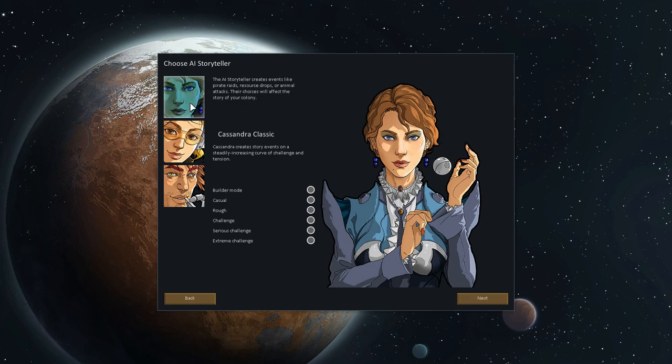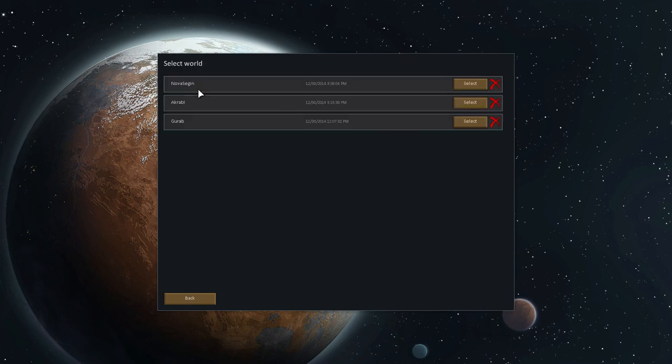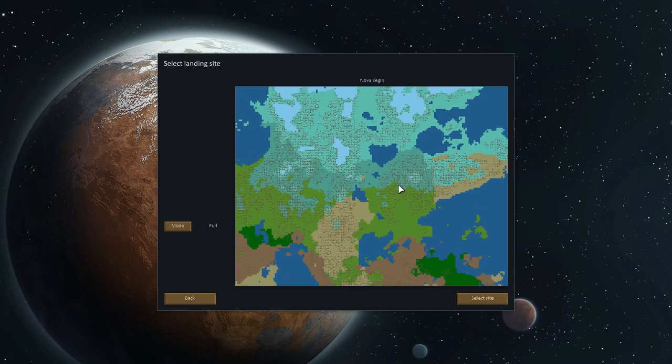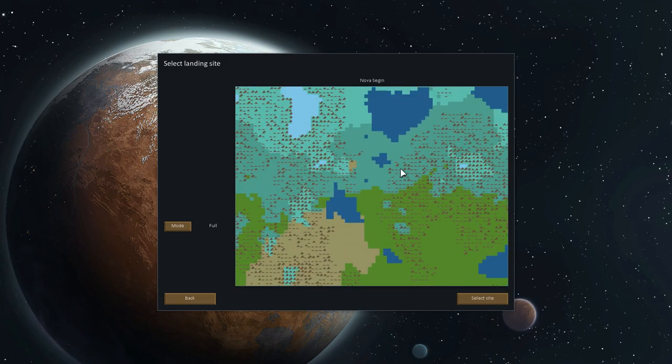We're going to go with Cassandra Classic. We can also choose difficulty levels down here — I think we'll go with Casual. This says that when the Storyteller sends threats, they will be 30% as large as in challenge mode. So if Cassandra sent 10 rabid squirrels at us in challenge mode, in casual mode we'd only get 3 instead. I like that. So, Cassandra it is — and she's cute. Nova Sagan is the world we're going to play on.